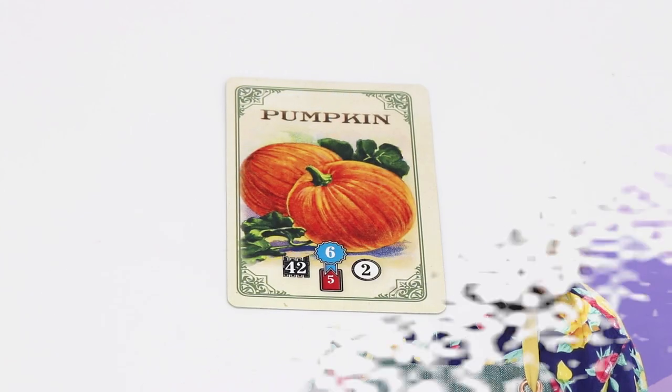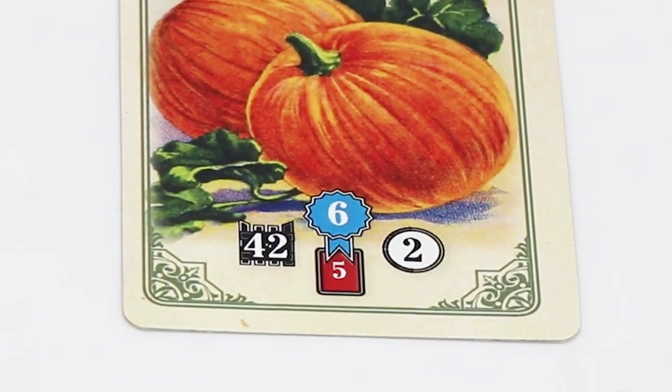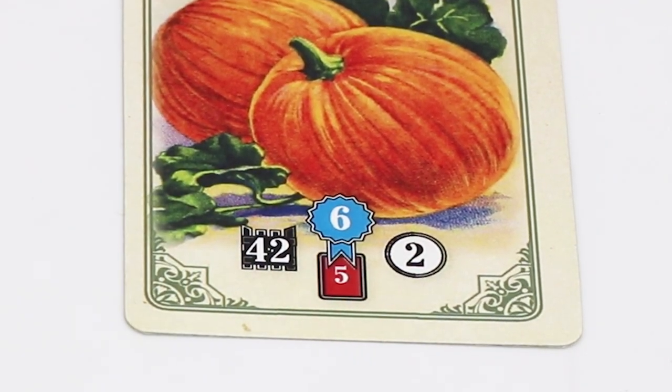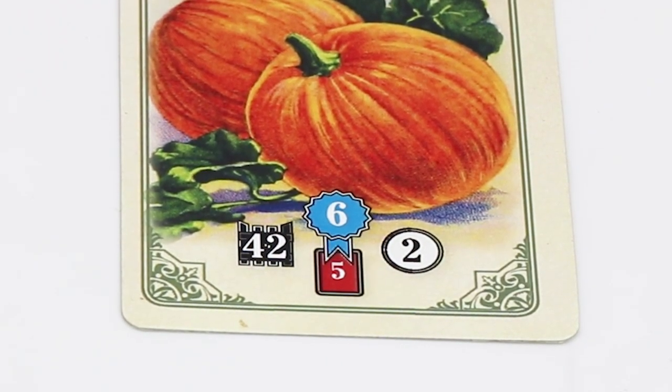There are four numbers on each vegetable card. The number inside the red frame is the total number of cards within the vegetable deck. The number inside the blue ribbon is the number of victory points that this vegetable might be worth at the end of the game. The number inside the black fence determines which card will cause neighbor tokens to be revealed after planting. The number inside the white circle determines how many neighbor tokens will be revealed after planting.